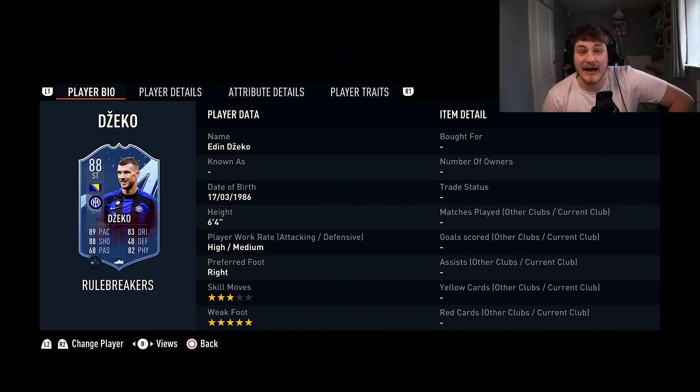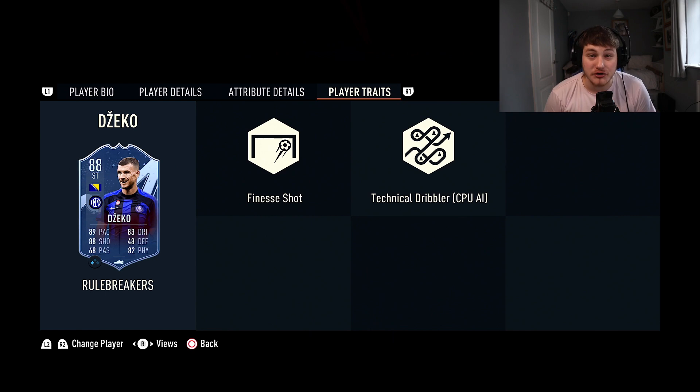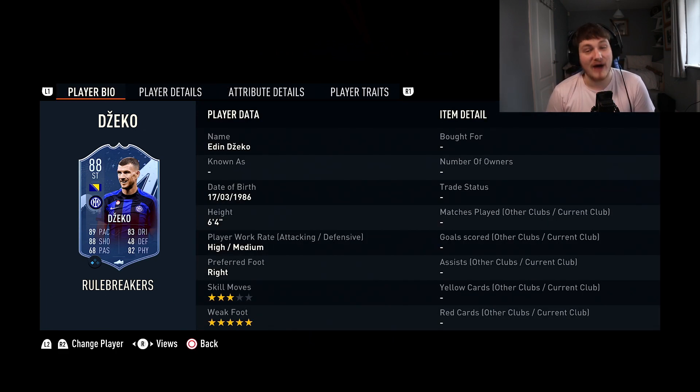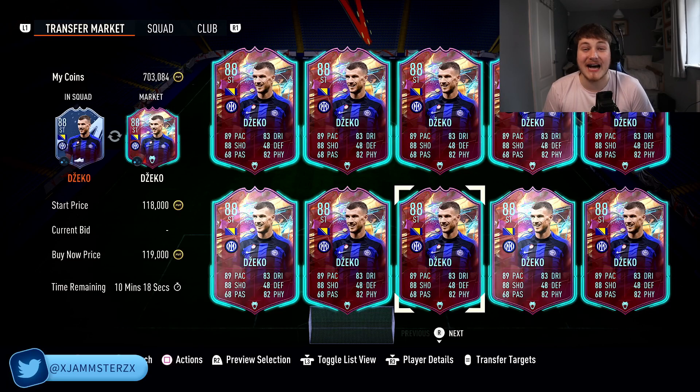Our first striker is Edin Džeko — three-star, five-star. I'd like that to be four-star, then he'd be insane, but he's six foot four and also Lengthy. 92 strength, 91 heading accuracy, Finesse Shot trait, and pretty good dribbling stats for a big man. 91 finishing, 90 shot power, 94 attack positioning — Lengthy with 89 pace but five-star skill moves. Weak foot doesn't matter, left foot or right foot it's a goal. He's about 115,000 coins — definitely pick him up.